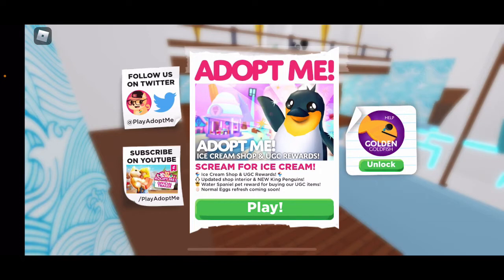So if you first go on the domain, it says Adopt Me Ice Cream Shop and UGC rewards. The update includes a new shop interior, new king penguins, a water spino pet reward for buying UGC items, normal eggs, and a fresh update coming soon, which I believe is July 21st.